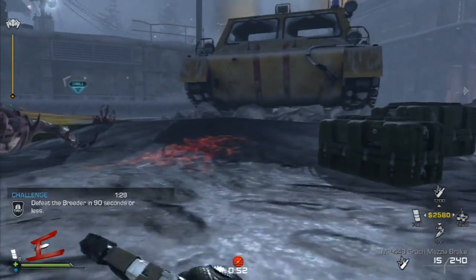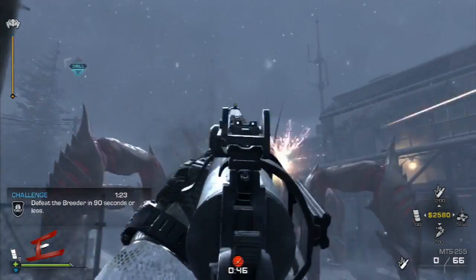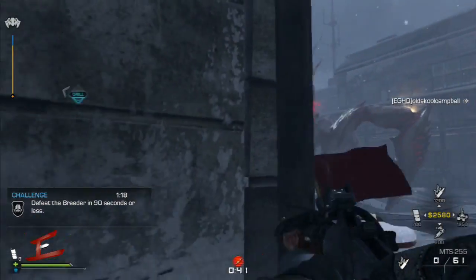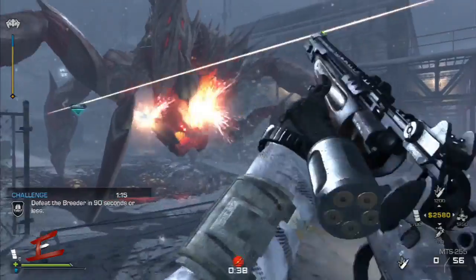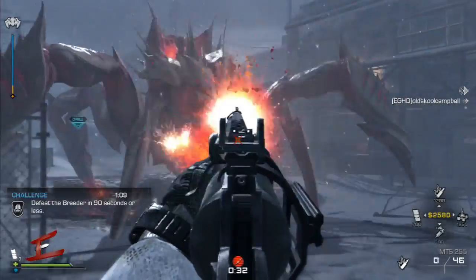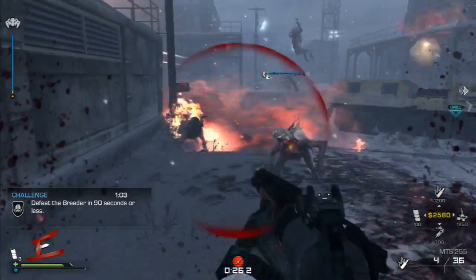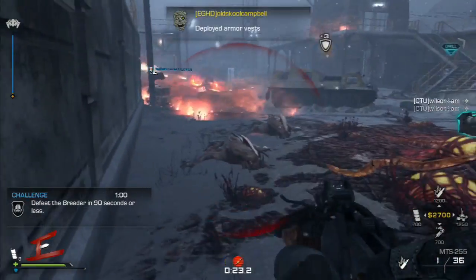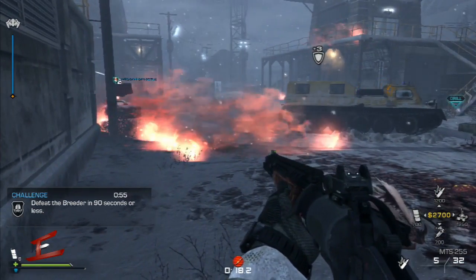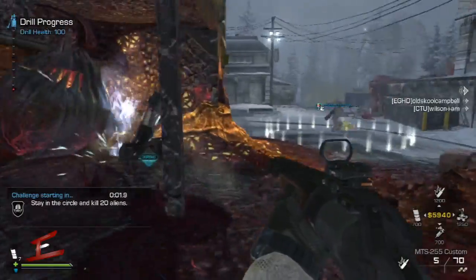Next challenge: destroy the breeder in 90 seconds. It's quite simple — just stand here and unleash shotgun bullets. When he does his move set, step to the side and keep shooting. The first phase isn't hard at all. The most annoying part is when he spits on the ground, which does decent damage — just move out of the way. Campbell has an LMG and is tearing into it, so it's already over.